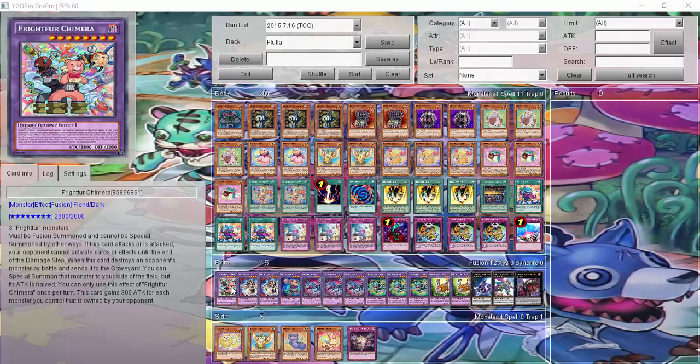On to the Extra Deck. One Chimera — it's an okay version of Goyo, where if I destroy a monster, I can tap it and send it back to my side of the field, but its attack is halved. Chimera also gains 300 attack for each of those cards on my field. And when it attacks, my opponent can't activate cards or effects until the end of the damage step.